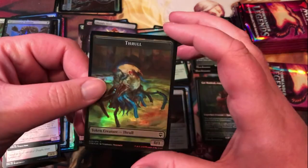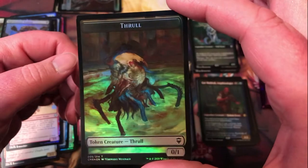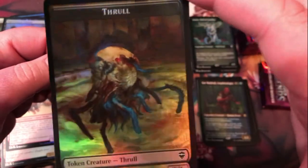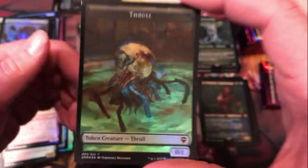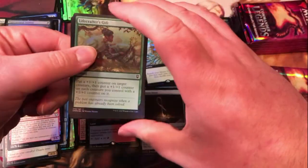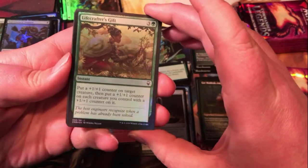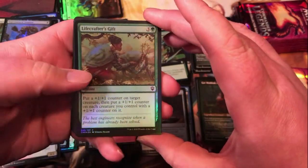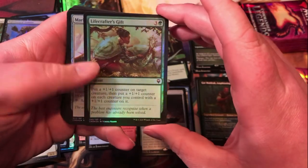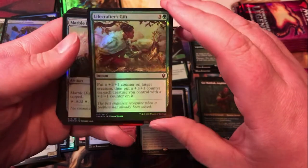Another golem with a thrull token — I haven't actually seen that yet, that's pretty cool looking, a little creepy crawly crazy. Lifecrafter's Gift — put a +1/+1 counter on a target creature, then put another +1/+1 counter on each creature you control with a +1/+1 counter. So that can do some work in a counter-themed deck.